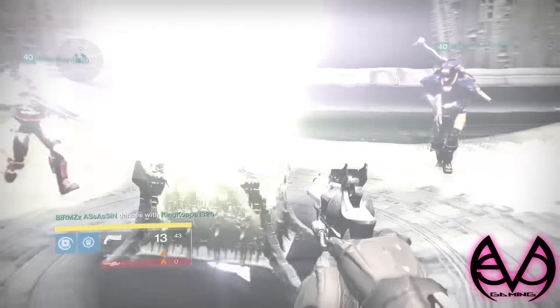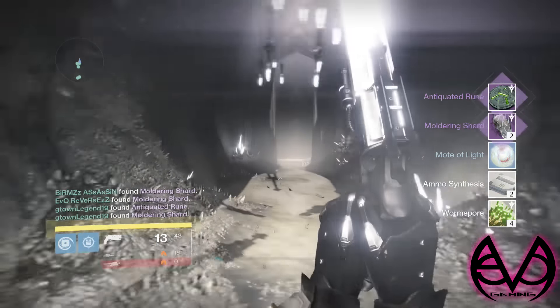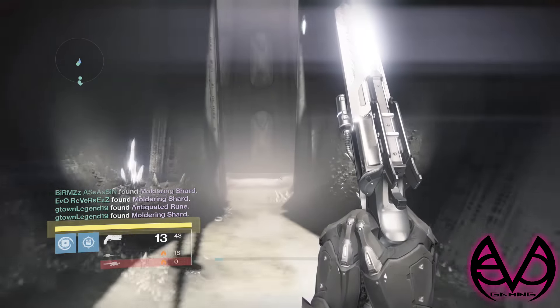Let's just start off with the drops real quick. This is after you complete the relics — you drop them in the hole. I got molding shards and I got a ruin.